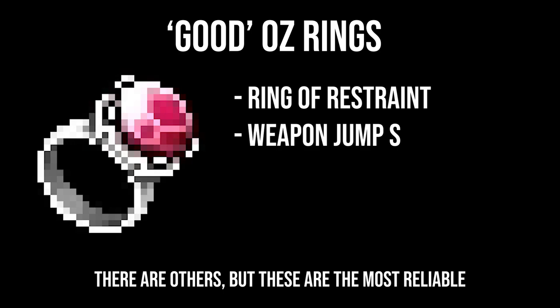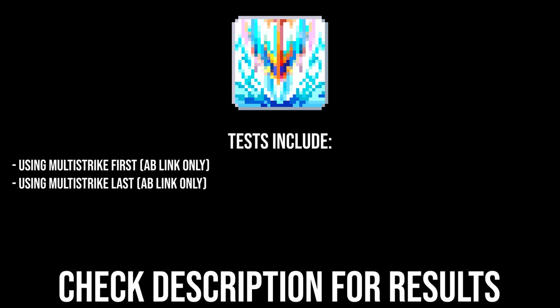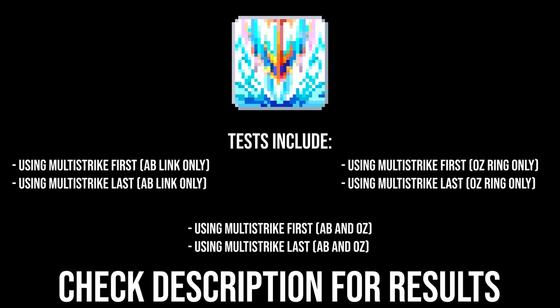In option B, you're required to have a good Oz Ring to make the most out of this method, and I highly recommend using AB Link to further improve the damage you'll gain. I'm using a Weapon Jump S4 in this analysis, but your mileage may vary depending on which rings you have. This method has you use Multi-Strike at the very beginning to benefit from your short-duration buffs. The buff order does not change at all — only that you use Multi-Strike while AB Link and your Oz Ring buff are active. Overall, I did 6 tests total: Multi-Strike first versus the last 5 seconds of Primal Bolt with just AB Link, then with just an Oz Ring, then with both AB Link and an Oz Ring.